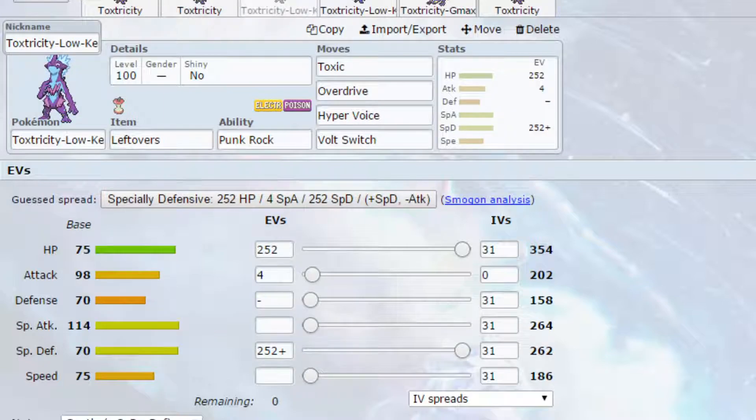The third set is a Specially Defensive set. We've got Overdrive and Hyper Voice again boosting with Punkrock. You could run Sludge Bomb if you wanted to, which would allow you to potentially poison the Pokemon. We have Volt Switch to get out as well, so this is more of a utility Pokemon. Toxic racks up the damage, Overdrive and Hyper Voice do a lot of damage, and Volt Switch gets you out when you need to. EVs are Max HP and Max Special Defense — it should be a Calm Nature with four in Special Attack, not Gentle. You could also run Max Speed and Max HP as more of a support Pokemon.